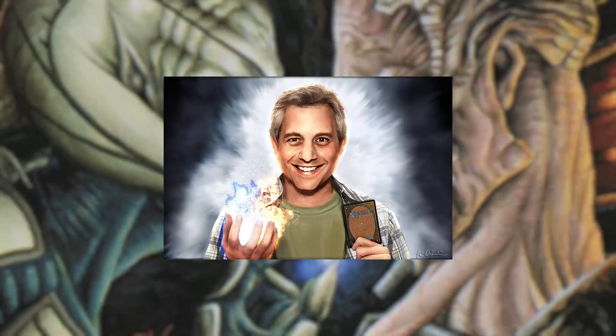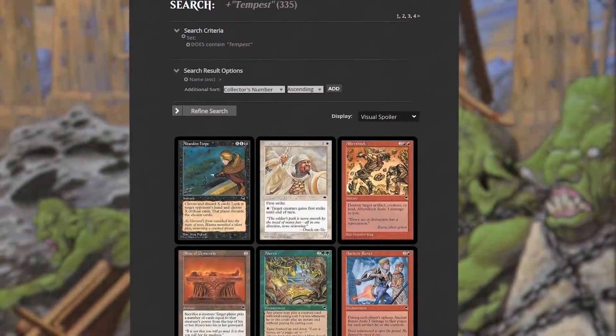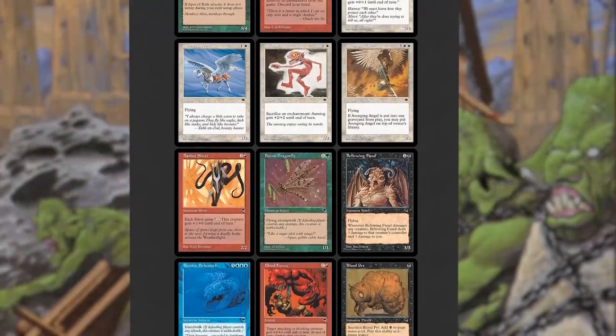For previous sets, Mark worked strictly as a set developer. To convince his boss Mike Davis and the rest of Magic R&D, Mark asked Richard Garfield to be part of the Tempest design team. Mark then recruited Mike Elliott and Charlie Cattino as well, and the crew began work on designing the initial set mechanics and flavor. Overly eager to impress, the team turned over a set so jammed full with mechanics and ideas that content was shelved for use in future sets.